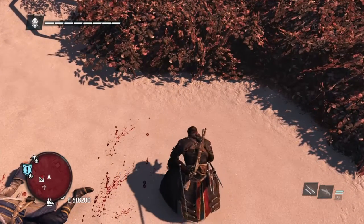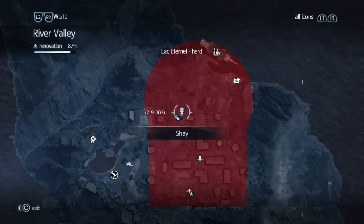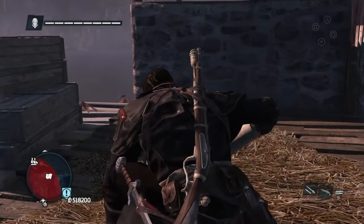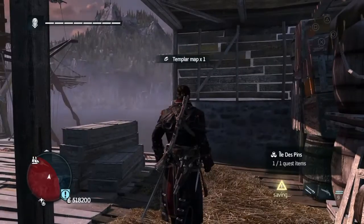I think there's about two of them left, maybe a bit more — can't remember exactly. From here we're going to go and get the map. Run past that guard tower that we went to before again, up to the top and you'll find the map there.